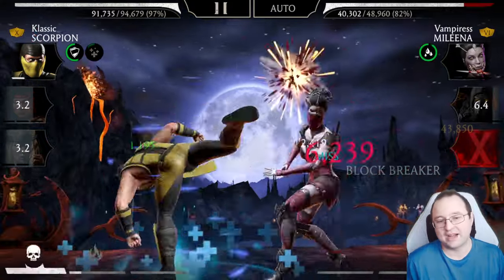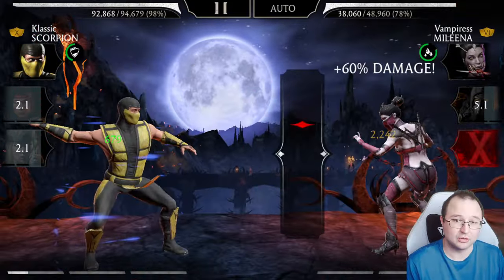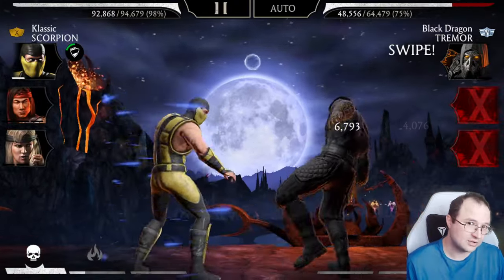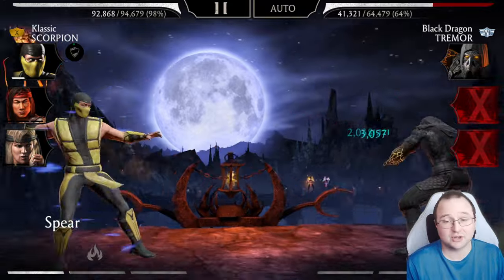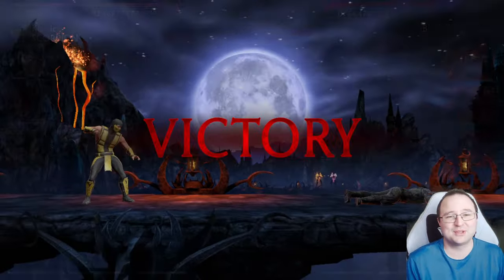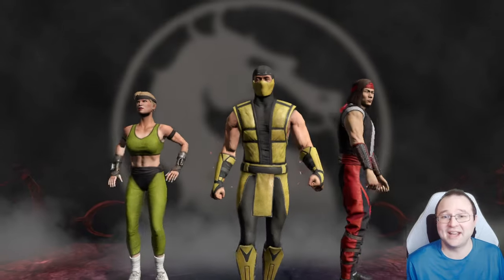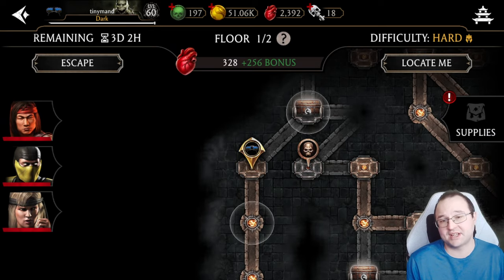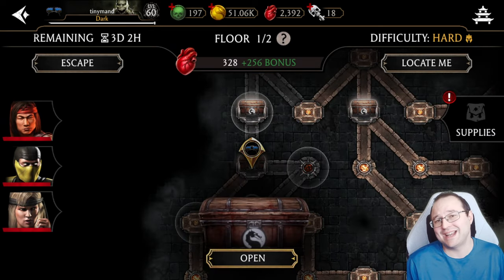Make sure you tag with Classic Scorpion. I have the Varmint's Lucky Hat on Lucane, so the moment Classic Scorpion attacks, he gains shield — and thanks to the Lucane armor he also starts regenerating. This is a super, super good strategy for the Crypt; you more or less can never die.